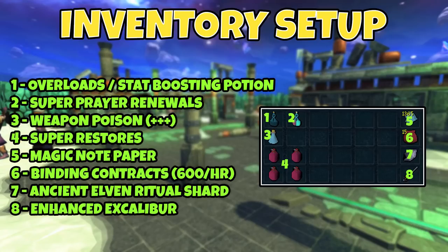I bring a couple of Super Restores. You can use a Penance Aura or a Vampirism Aura to make it less resource intensive, however I don't want to recommend needing an aura when you don't actually need one — so I'd recommend bringing a few Super Restores. Fill up your inventory for however long you want to do this, and you'll need roughly eight to last a full hour using Soul Split and a Tier 95 Damaging Prayer. You're going to need Magic Notepaper and Binding Contracts — about 600 of each per hour. These numbers are based on a sub-optimal setup; if you have Tier 99 Damaging Prayer or Greater Ricochet you'll get even more kills. An Ancient Elven Ritual Shard and Enhanced Excalibur are not necessary whatsoever, but will save some Prayer Points and can heal you if needed.